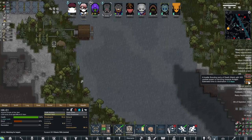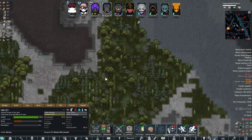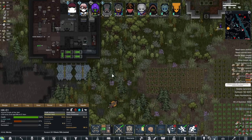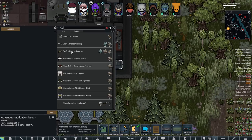Oh, we got a hostile force coming in — we're getting attacked by Death Watch. That should be interesting. We'll see if they're actually properly equipped or if they're sending some kind of fake Death Watch after us.